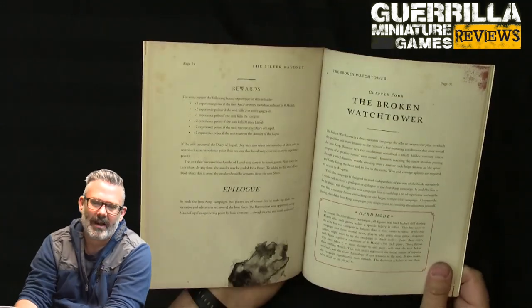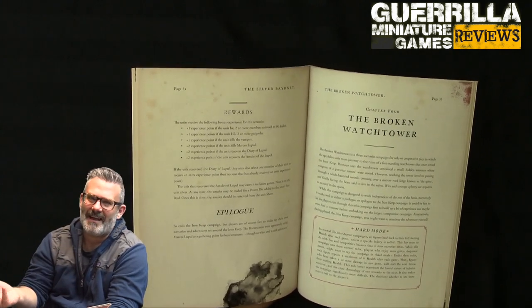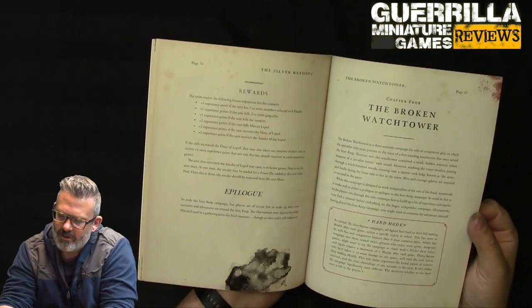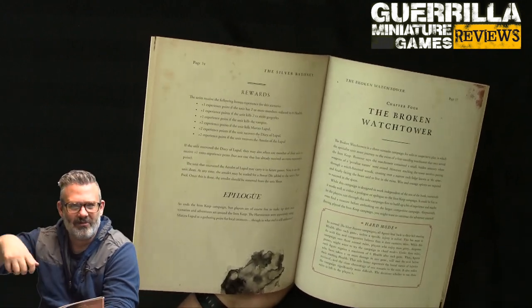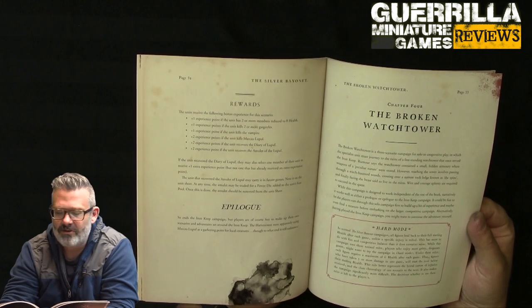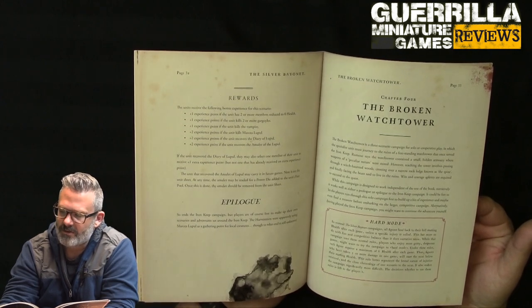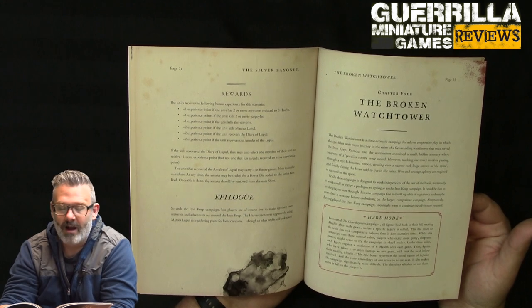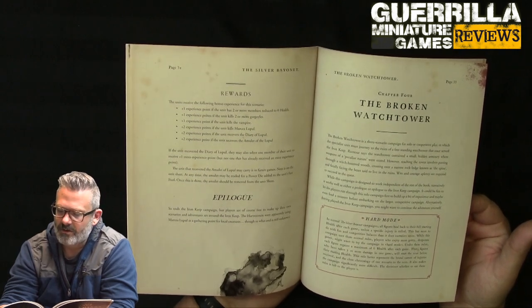The card/event system — if you're not familiar with the game — uses an event system of investigating clues, with random occurrences happening as well. Not reading too far ahead into the tables lets you get a surprise and enjoy the experience more. The Broken Watchtower is a three-scenario campaign for solo or cooperative play, in which the Special Student must journey to the ruins of a freestanding watchtower that once served the Iron Keep — basically like an outpost. Rumor says the watchtower contained a small hidden armory where weapons of a peculiar nature were stored. Reaching it involves passing through a witch-haunted wood, crossing a narrow rock ledge known as the Spine, and finally facing the beast said to live in the ruins.